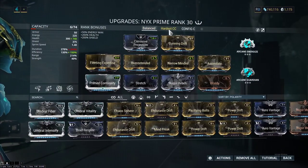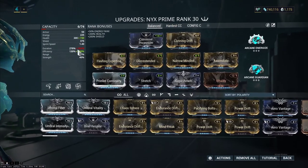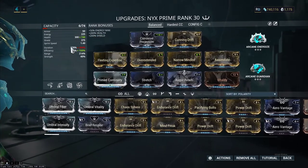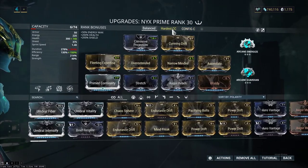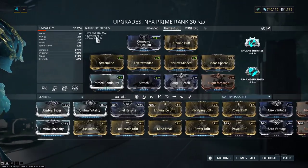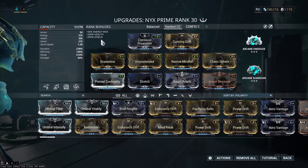We've got a balanced build, which I enjoy the most. It's got plenty of health, high on efficiency — not max efficiency, because I definitely want that duration for all of Nyx's abilities. We also have a build that is meant to only be played with a team, like a Saryn or a Mesa, something with some gnarly lethal abilities, but it's kind of squishy.